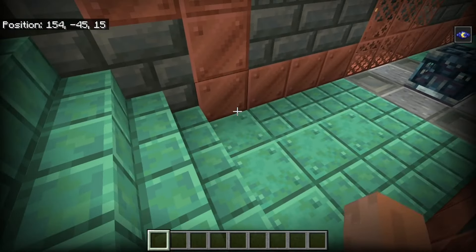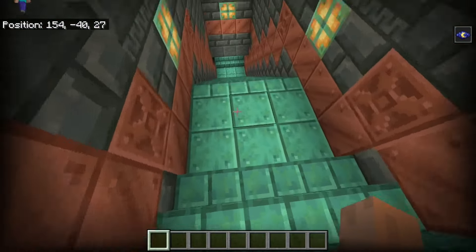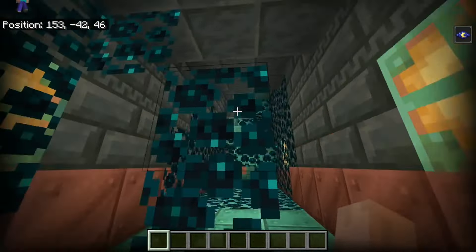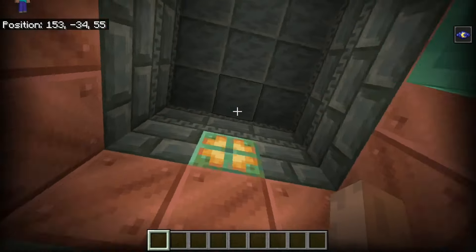Just like right there — just like where I was walking right there. Without even knowing, I ticked off a skulk shrieker without me even noticing. Meaning if you're not careful inside the structure, inside the trial chamber, you are going to have way more problems than usual.